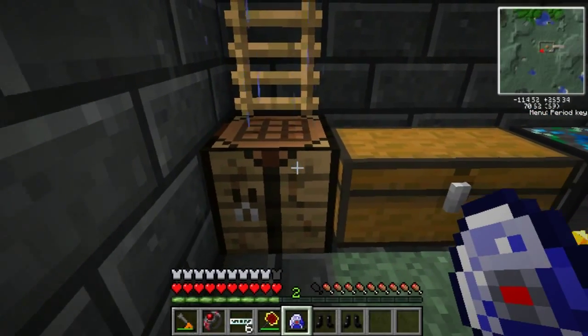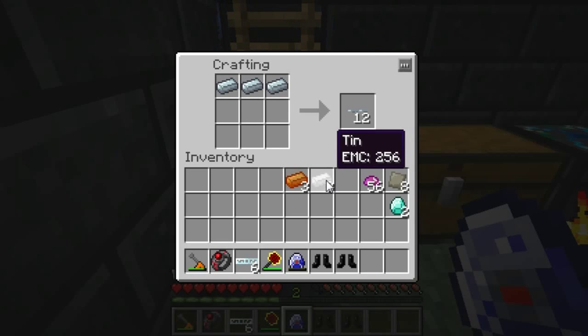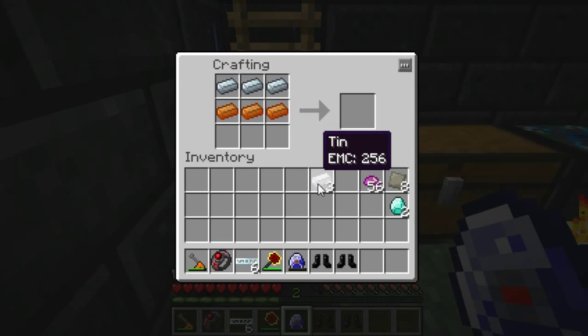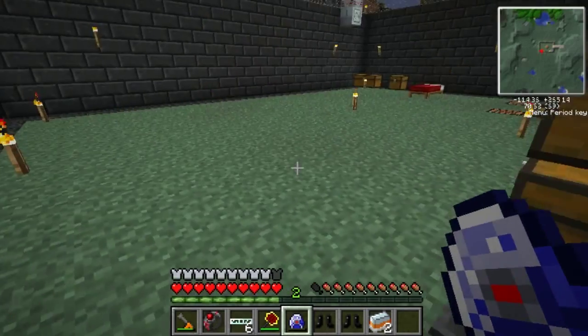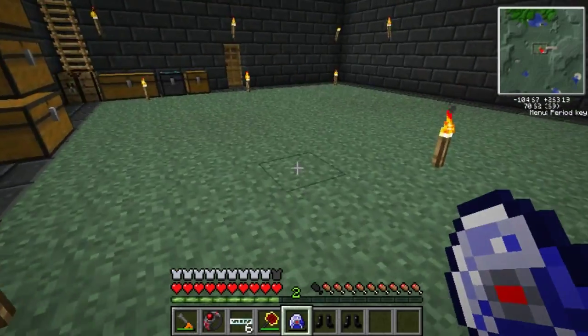Next up we're going to need to make our iridium plates. You're going to need eight advanced alloy, 56 UU matter, and two diamonds for this part of the tutorial. If you don't remember how to make advanced alloy, I'll show you real quick. Place refined iron in the top of the crafting grid, bronze in the middle half, and ten on the lower half will give you two mixed metal ingots. You'll have to run down to your compressor, stick it in the compressor, allow that to run its course and it will give you advanced alloy.